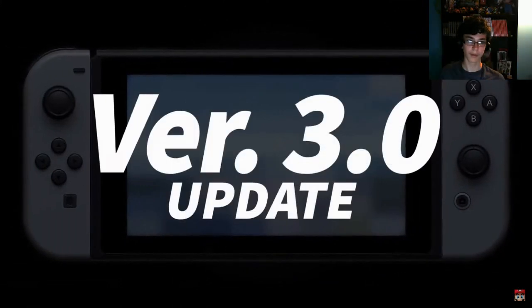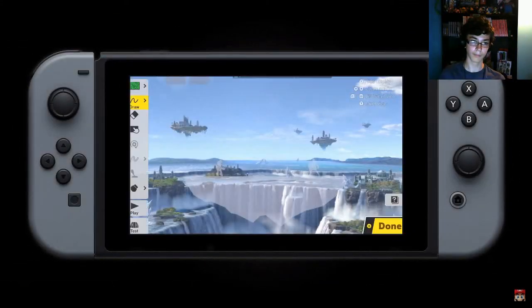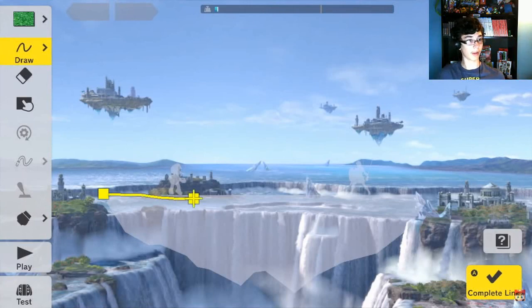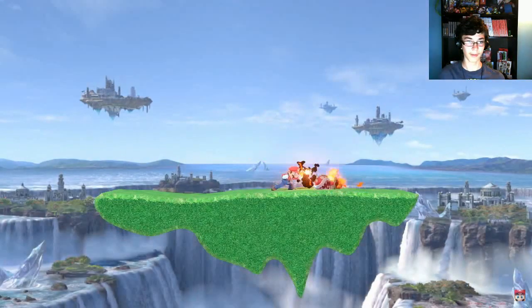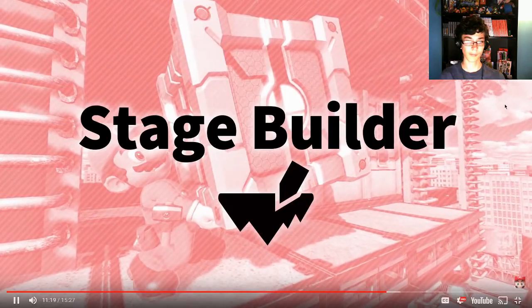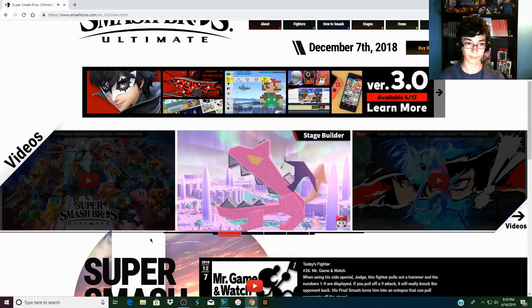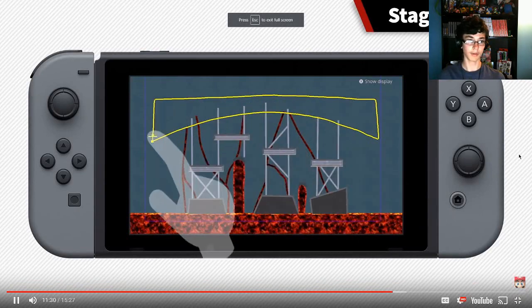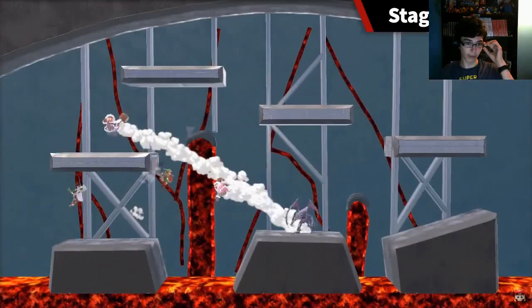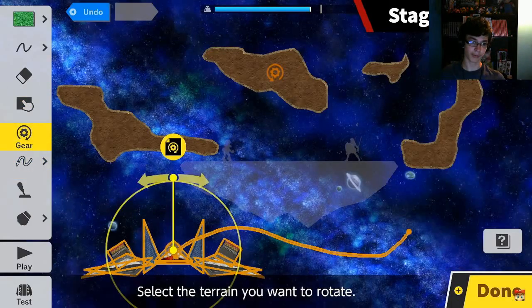Let's cover the new content included in the free version 3.0 update. Stage Builder - that was already confirmed. Yeah, that's really cool. You can draw them kind of like the Wii U version. They're even more customizable this time with spinning platforms and new stage elements to choose from.